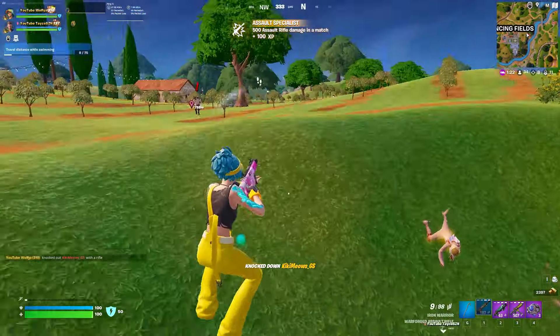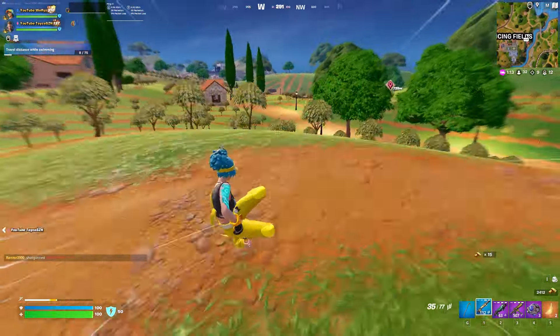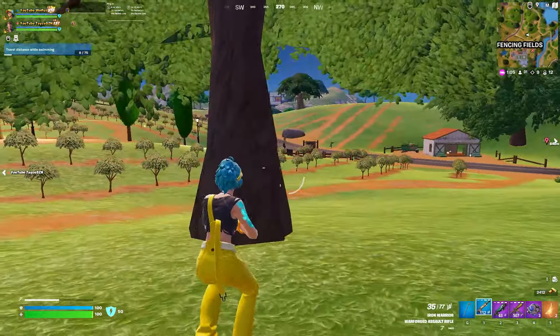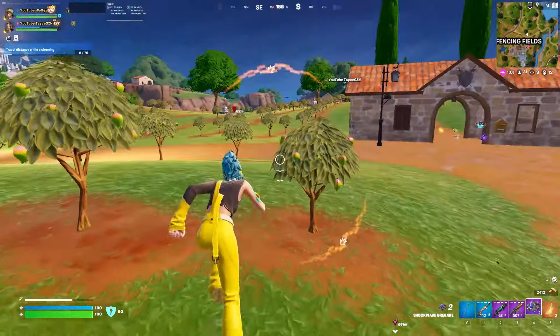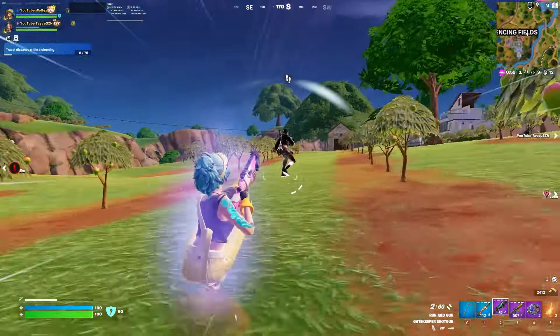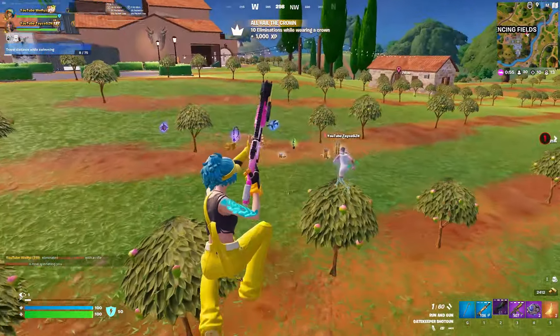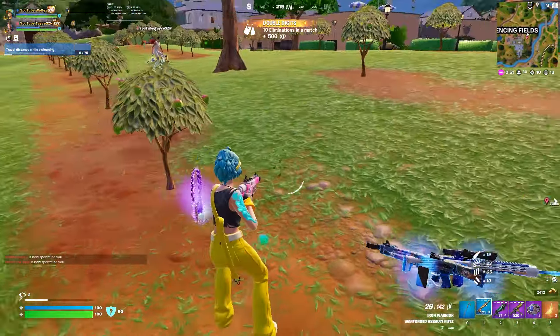Because we eliminated his teammate, we pushed over to his duo, who ran away. I went towards where I heard shots thinking it was the guy we were fighting, but it ended up just being an AI. As I was doing this, the original duo came back for his teammate's reboot card and almost killed my teammate. But fortunately, because of the loot in my inventory alongside the Grimgate medallion, I was quickly able to get back to my teammate and eliminate him before he eliminated my teammate.